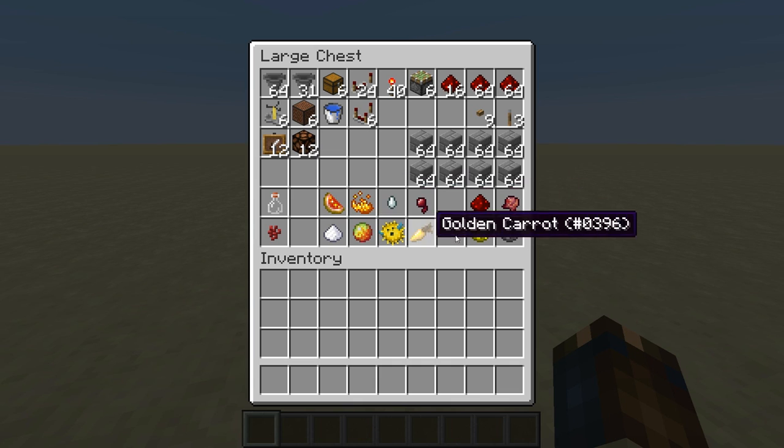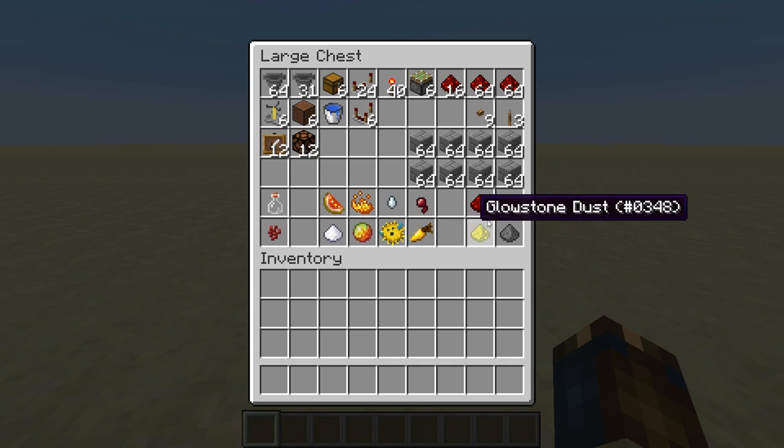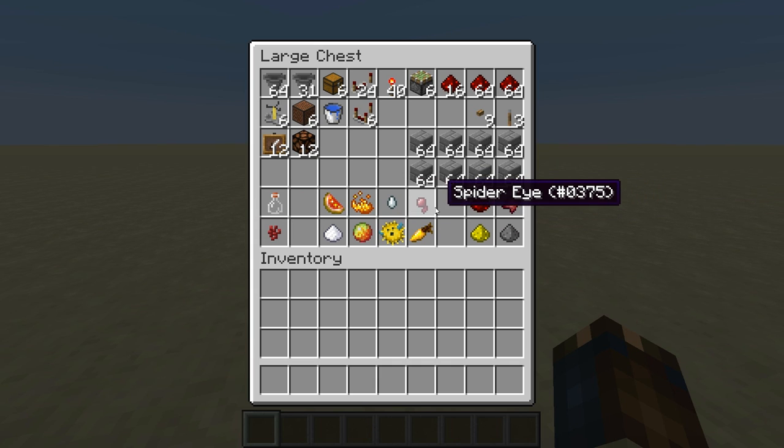And of course just any number of brewing ingredients that you want. I find that if you fill a hopper full of ingredients, it's going to make 32 double chests of potions, which is pretty good.